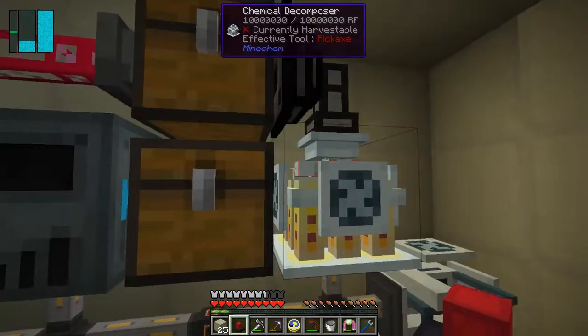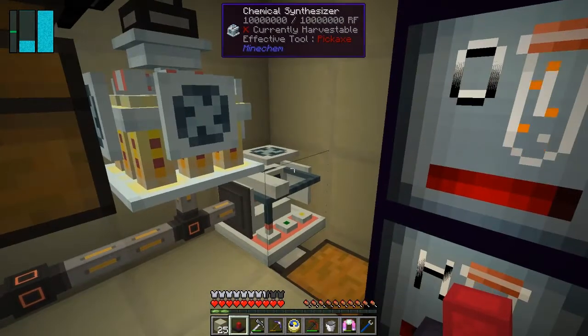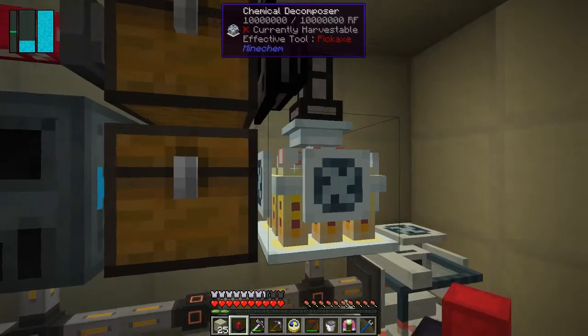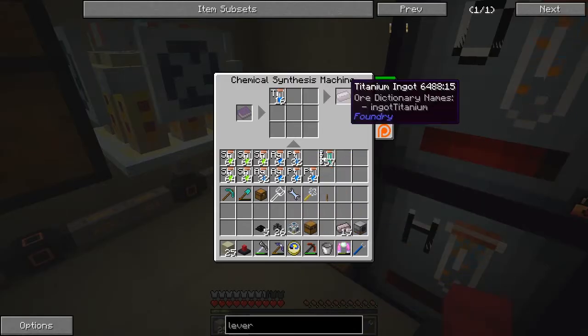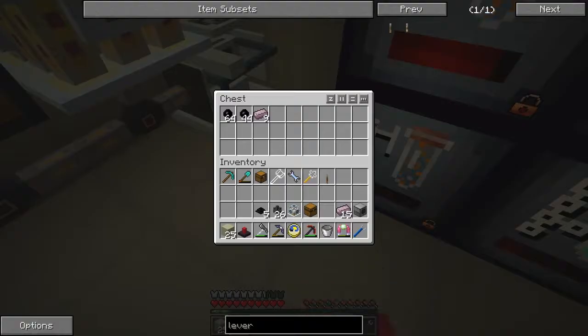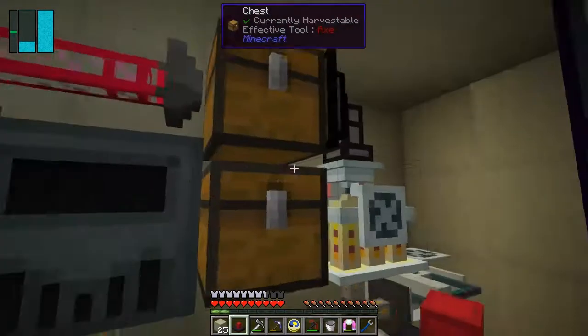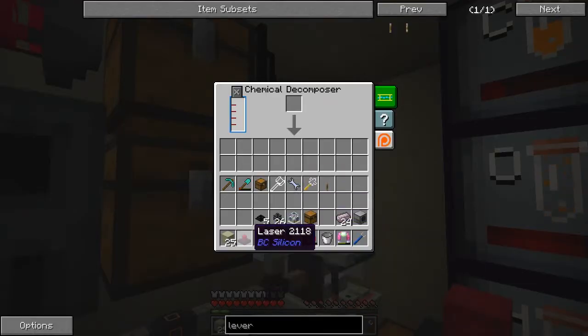I don't think we can actually use them. I didn't find a recipe to make a helmet or whatever for that - I only found the compressed recipe. So let's shift click these out - we get 24, which is actually exactly the right amount to make some uniforms. But I don't think it's going to work anyway.